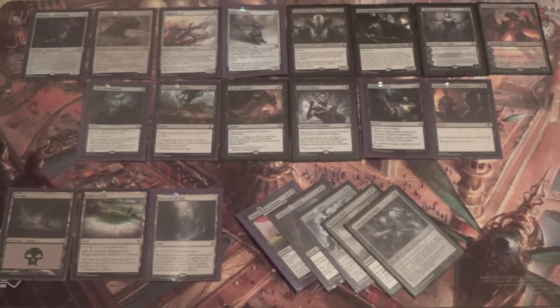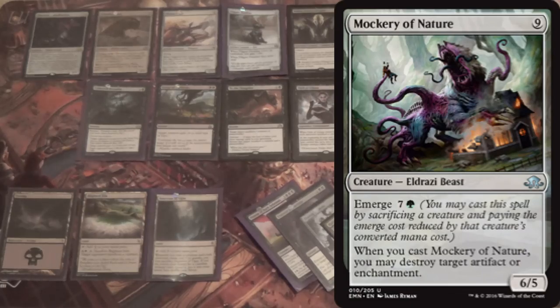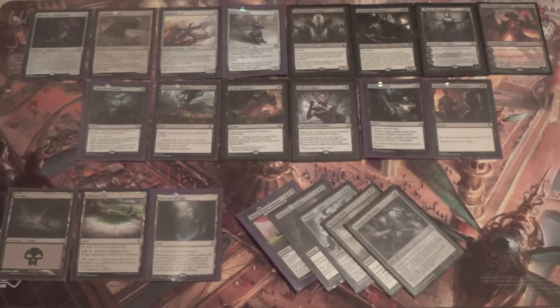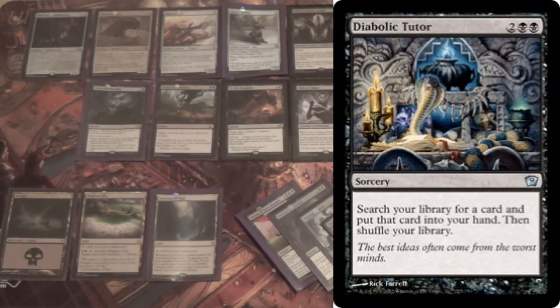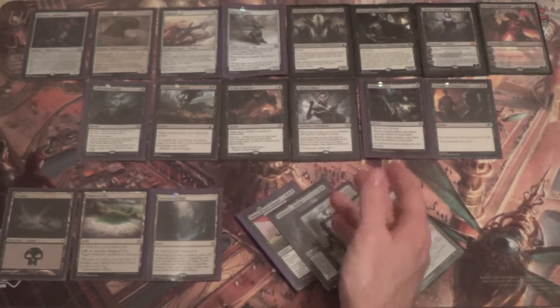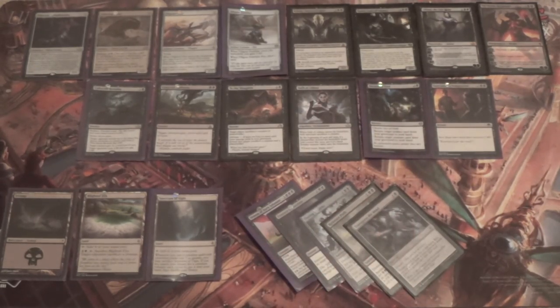This is definitely a budget deck — the lands are much cheaper, and the Emerge creatures are two of the lesser-played options. Distended Mindbender is weirdly underplayed; Abundant Maw is way down there. Pilgrim's Eye and Filigree Familiar are both uncommons. Kalitas and Gonti aren't strictly necessary, but they give you other game plans. If you want a tutor version, you could run Diabolic Tutor and play them as one-ofs to fetch when you need that kind of answer.